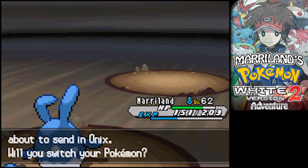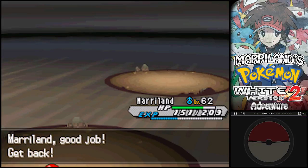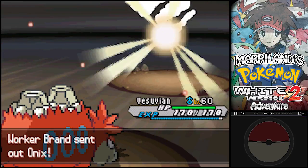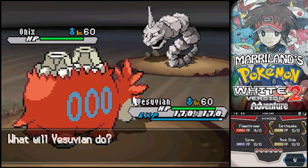It didn't have Sturdy - I know, I get so worked up over nothing. And an Onix. Well, that thing has a lot less in the way of attacking power. So let's send out Vesuvian and let's hope to get him up to level 61. Which should be an easy task.